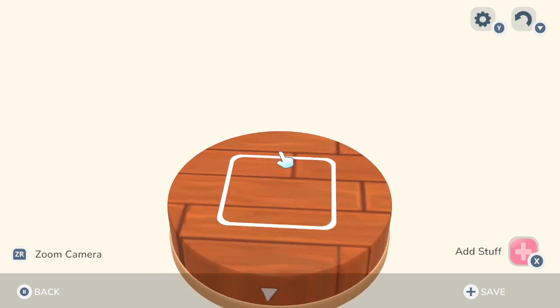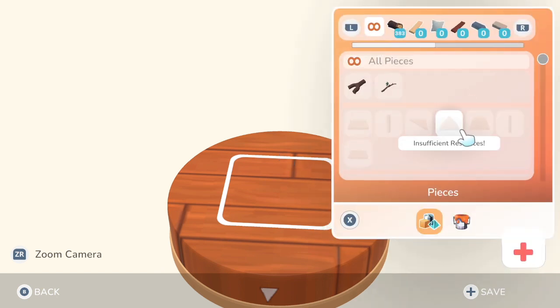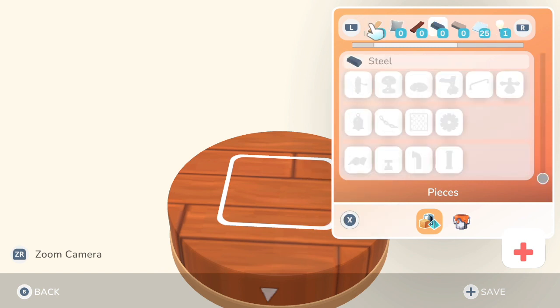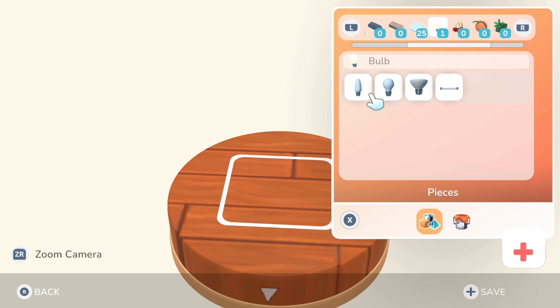Same as before, we got this beauty — you guys are familiar with it, you know what it is. You can pick and choose what kind of light bulb you want to use just by clicking the right bumper. Once you have that one light bulb, it will open up four different lighting options. Right now in the piece packs, this is the only light available, so you really only get these four choices.